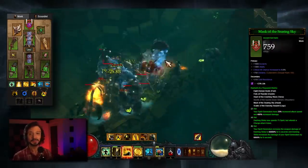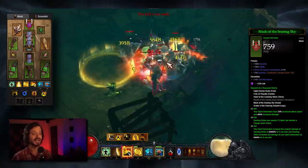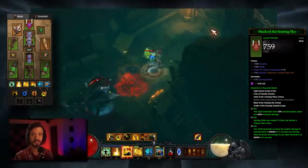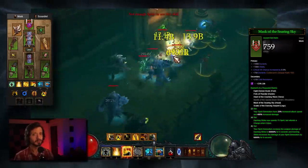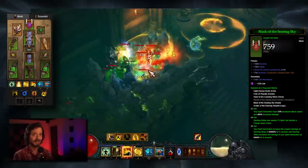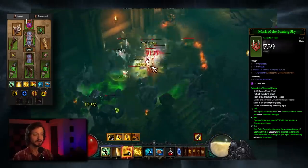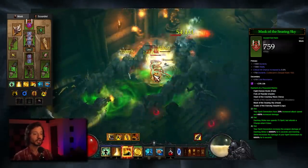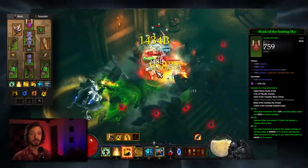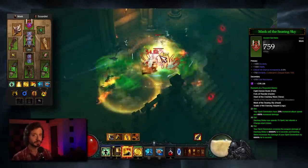It all begins with the Raiment of a Thousand Storm Set. The two-piece bonus: your Spirit Generators have 25% increased attack speed and 400% increased damage. As the name implies, this is a generator build, so anything that buffs our generators is desired. Four-piece: Dashing Strike now spends 75 Spirit but refunds a charge when it does. The Raiment set buffs generators and it also buffs Dashing Strike. However, Dashing Strike will not be a source of damage with this build.